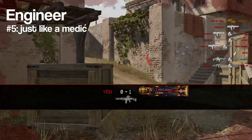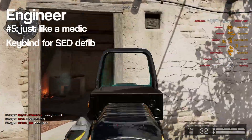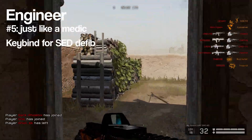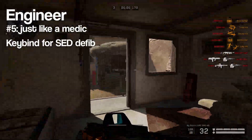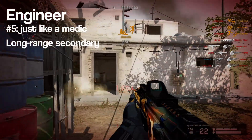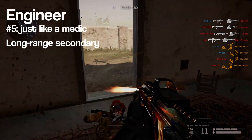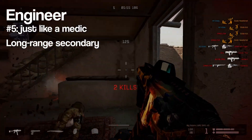And lastly for the Engineer, similar to a Medic, it could be beneficial to bind the key for your SED defibrillator when playing PvE — and since both defibrillators use the same key, you have probably already done this. It could also be useful to bring a long-range oriented pistol, as you could easily be outranged by a Rifleman or Sniper, although this problem is of course not as big as with Medics.